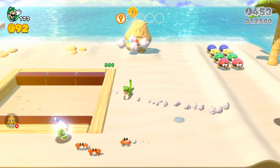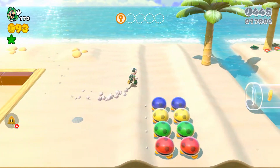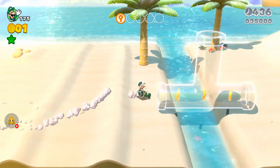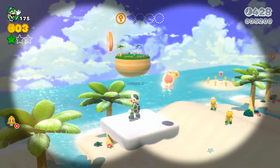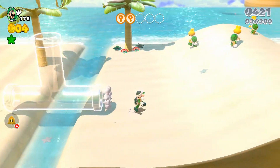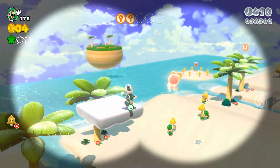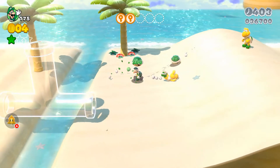I'm gonna get this boomerang suit - and yep, first green star! Nice, just break that sand statue of one of the Goombas. This little fairy's showing us around, pretty cool. There's the second token. If you guys look on top of that palm tree right there, there's an 8-bit Luigi - pretty cool!